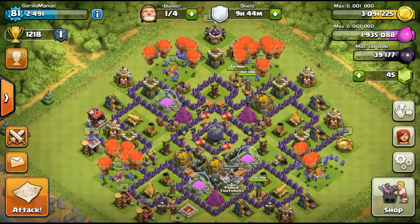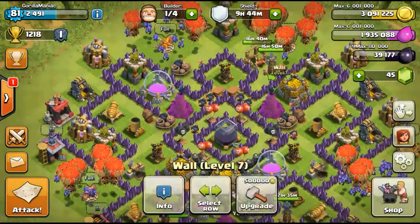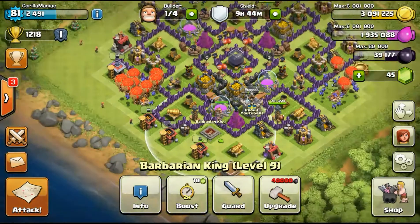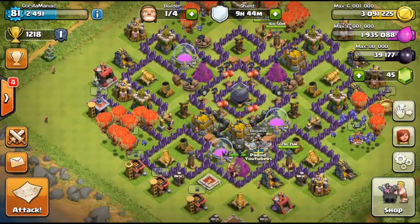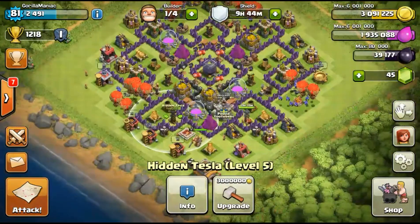Let's get to the raid in a minute. We're upgrading our teslas right now, which is really cool. I'm gonna upgrade my Barbarian King in a couple seconds once we get a good loot raid and get it to level 10. After that we'll get that tesla to level 6.